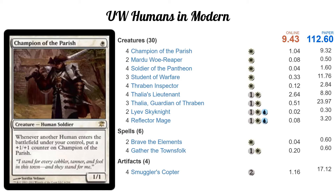Hello Straters, Bobgar here with $10 deck. This week we're going to look at a white-blue humans list in Modern. $9.43 online, $112 in paper, and it's about what you'd expect.